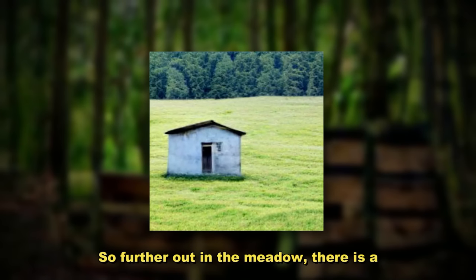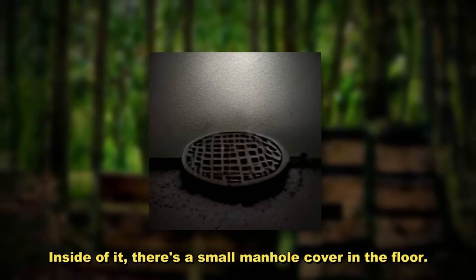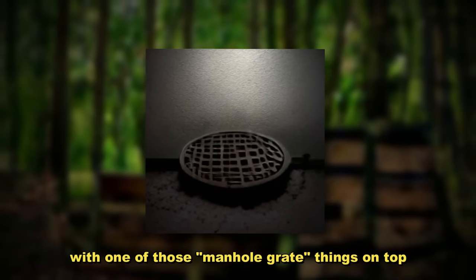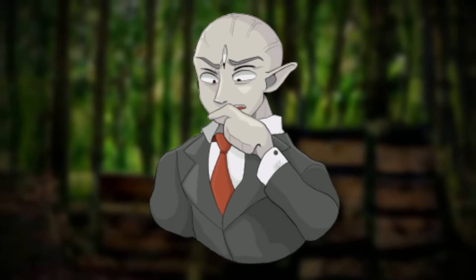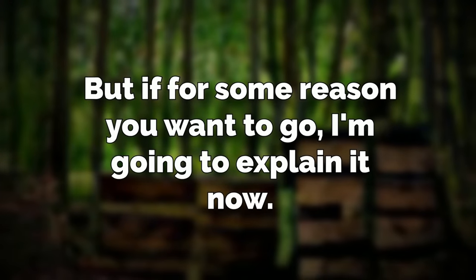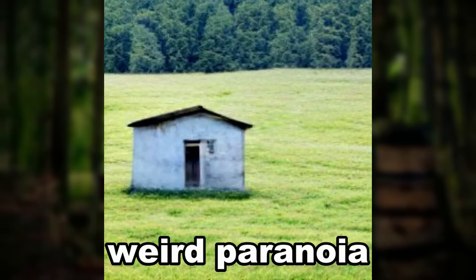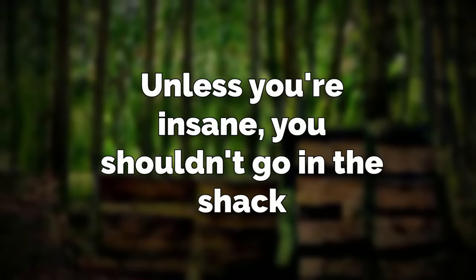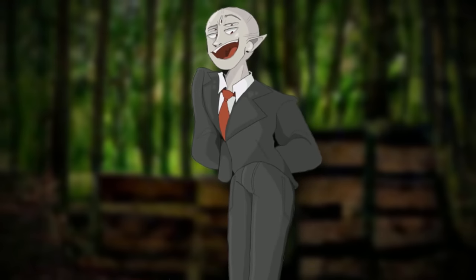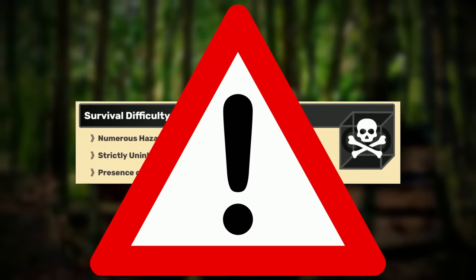Further out in the meadow there is a concrete shack that has an open door on it. The shack is actually the entrance to the next sublevel. Inside of it there's a small manhole cover in the floor that you have to open to go down. You should not be going here because the next sublevel is easily one of the most dangerous places in the Backrooms. Around the shack, people have reported getting weird senses of paranoia and overwhelming fear without even going in. No one has left alive, at least.